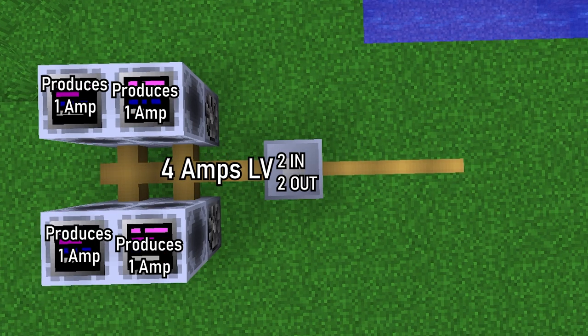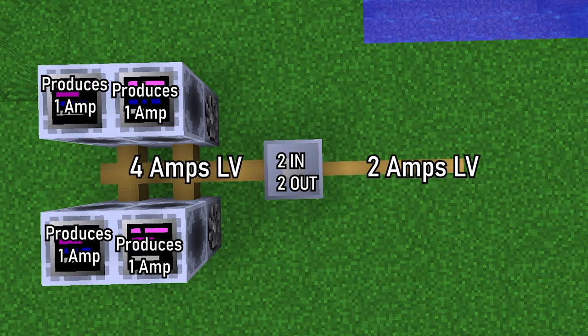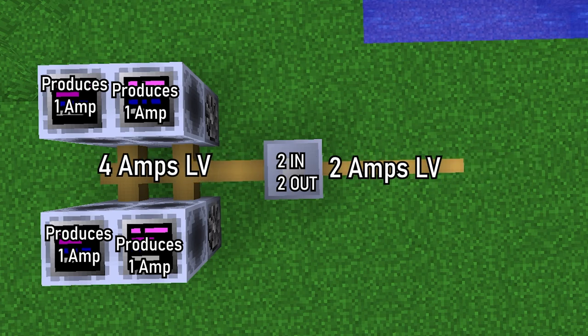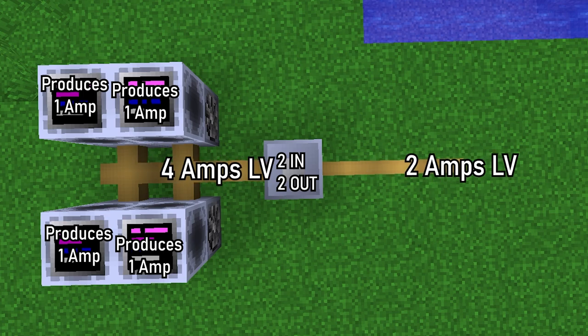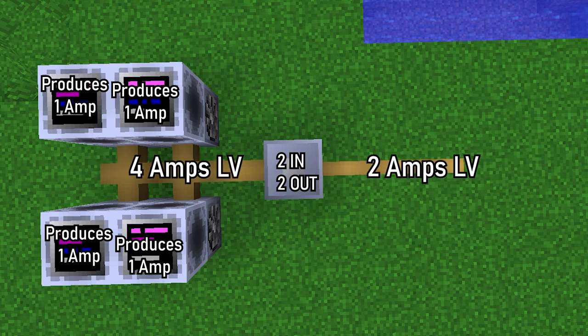One more machine that might be useful is a diode — not to be confused with the crafting component. It allows energy to flow in only one direction, and can limit the amperage throughput to up to 16 amps. Diodes might be a useful safety measure when you have a central power line and some branches to which you need to supply only a portion of your total energy.